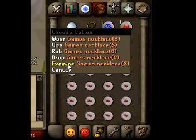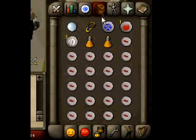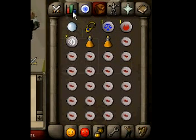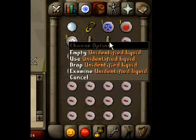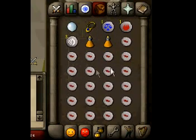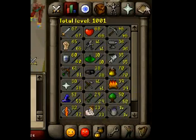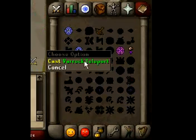Next off, you need a Games Necklace to teleport to Bounty Hunter, and Law Rune, Fire Rune, and Air Rune. You also need 2 Unidentified Liquids, and the rest of the inventory with Spinning Blades. And you also need 25 Magic to cast Barok Teleport.